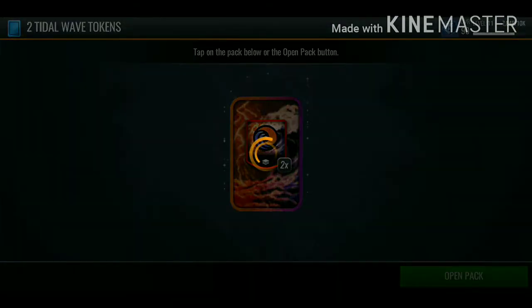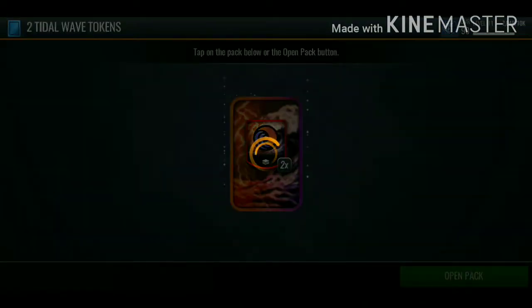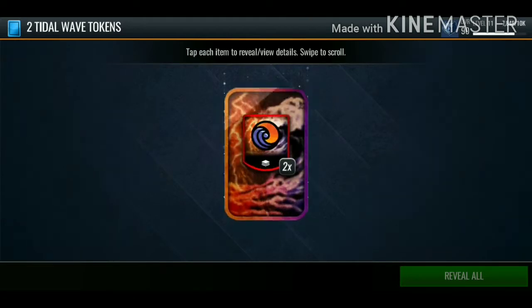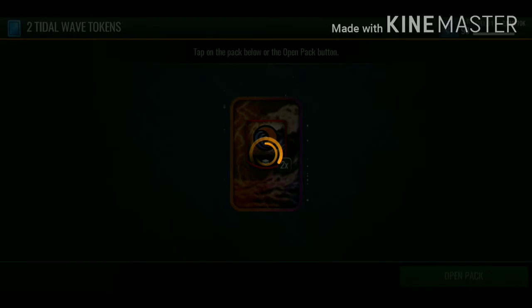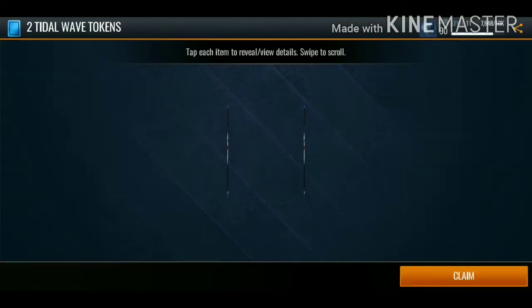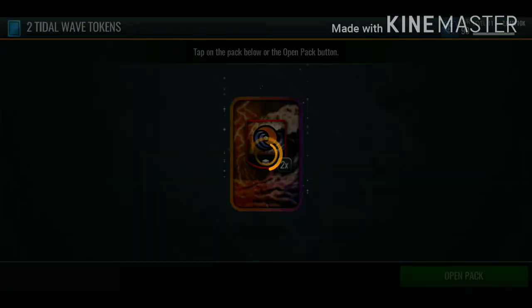We're just going to open up all these tokens. We also completed some objectives. Make sure you're logging in every single day to claim your free login rewards - they gave 100 NBA cash on the second day which is insane. You also get cash from daily beats events and completing objectives. EA has definitely stepped up giving free-to-play players a better chance of getting NBA cash and packs from the store.